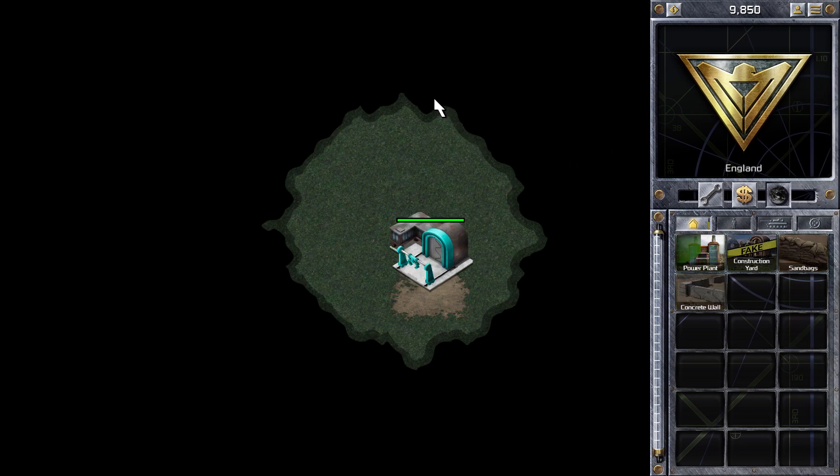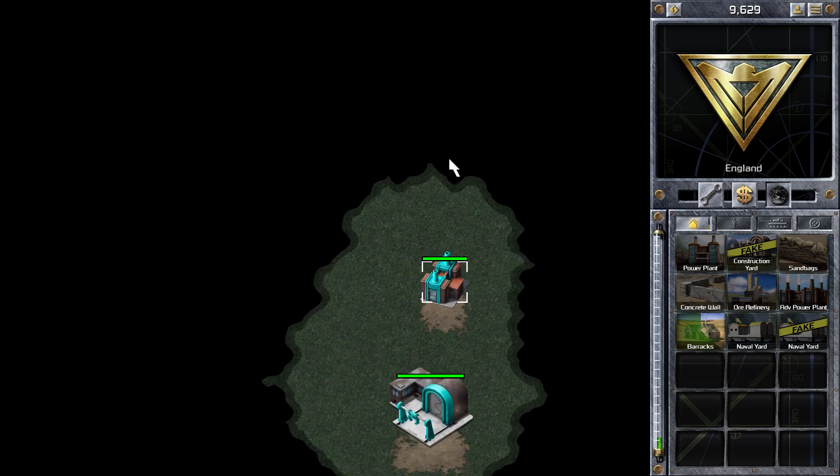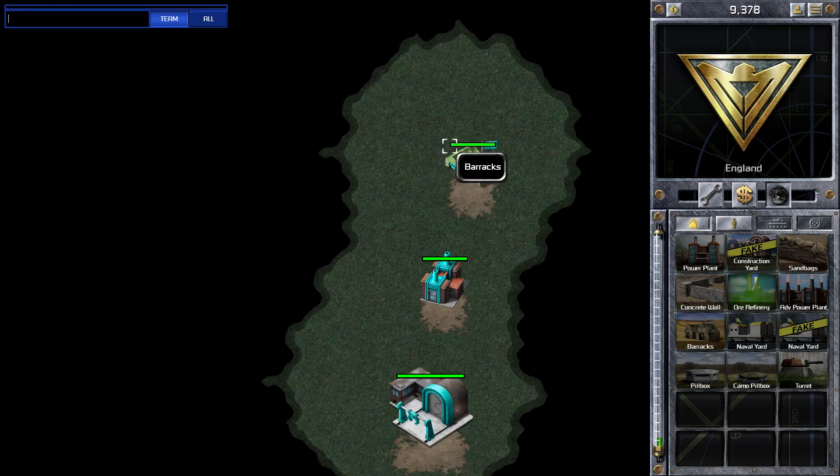Hi guys, Zach here with the Rook of Madoconker Red Alert video. In this game I'm playing a 3v3 match on the map Hamburger Hill. We've picked random positions, and I'm starting in the bottom left playing as the Allies.